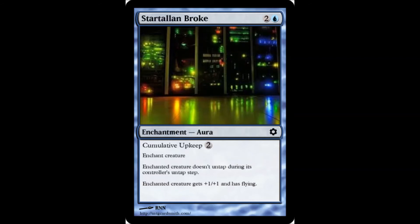Star Talon Broke — I said that kind of like River Broke, but it's Broke as in Broke in. 1 blue, 2 colorless. It's an enchantment with cumulative upkeep of 2, which is pretty old school. Enchanted creature doesn't untap during its continuous untap step — there are quite a few cards like that, usually cheaper with no cumulative upkeep. And then enchanted creature gets +1/+1 and is flying. So it buffs them as a drawback, as well as cumulative upkeep as a drawback.